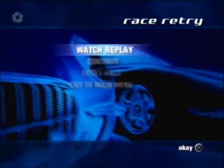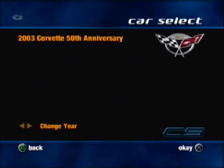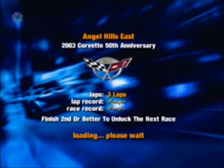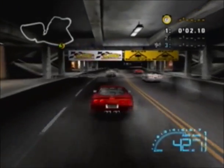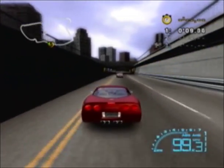Alright, we just got a couple more races left. Let's hope we have some success. Next we have Angel Hills East — the last race before the one-on-one, and I'm still going to have the 50th Anniversary Corvette. It redeemed itself in the Ghost Rock Mine race. Let's see how good it can do in the Angel Hills track. It can be a good track but also a bad one — depends on how well I can handle the turns.